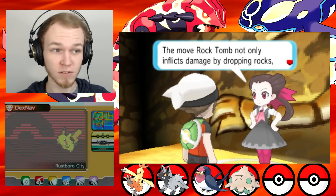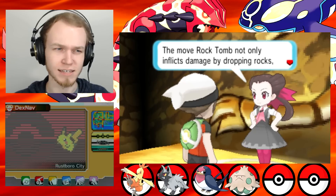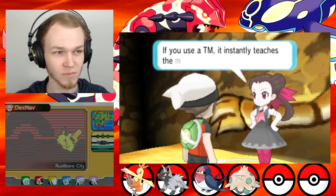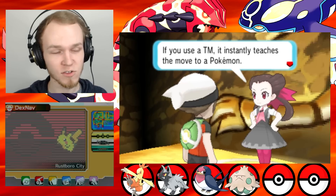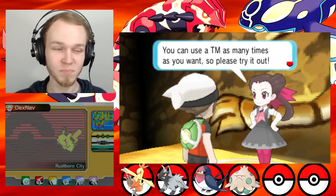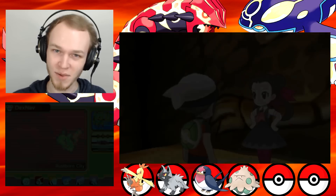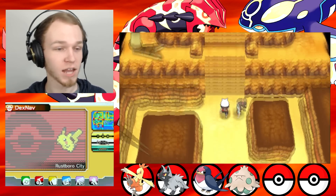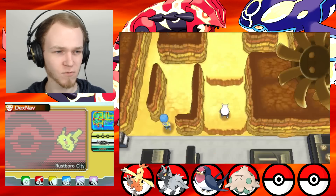Rock Tomb not only inflicts damage by dropping rocks, but it also lowers the target's speed. If you use the TM, it instantly teaches the move to a Pokemon. You can use the TM as many times as you want — that used to not be the case! Remember that, you hardcore Pokemon fans? Now we need to find the HM for Cut.